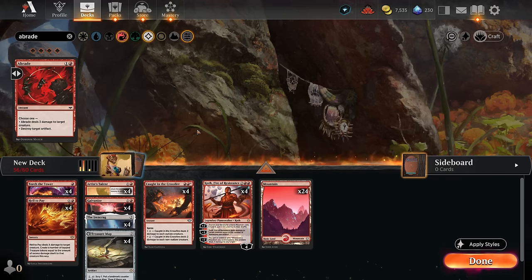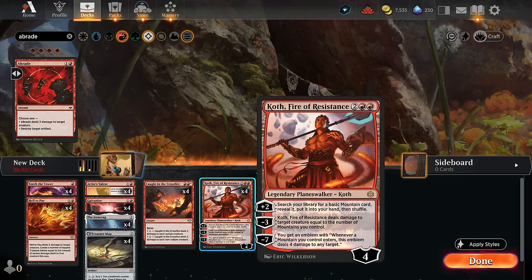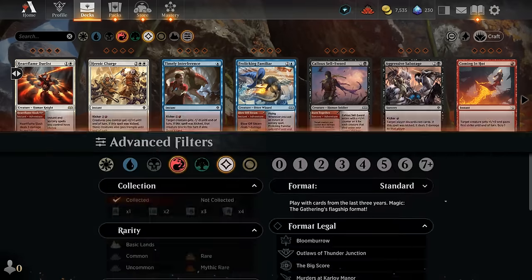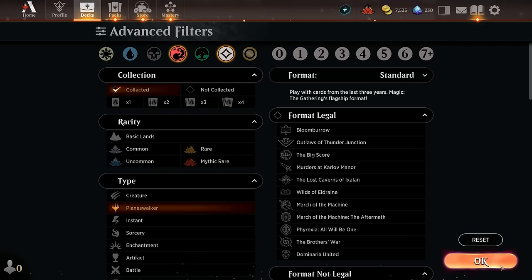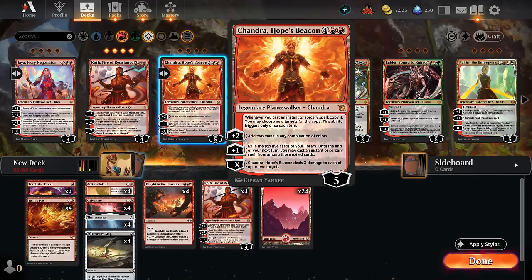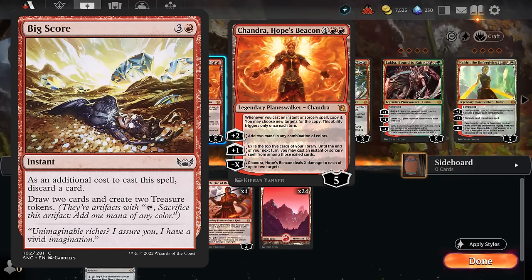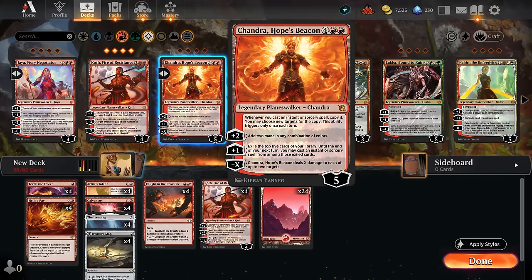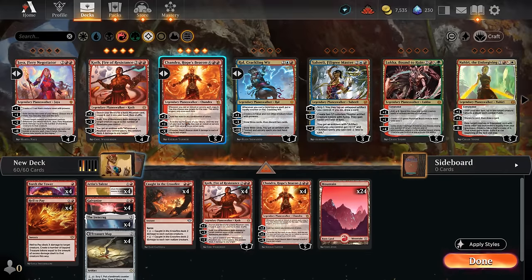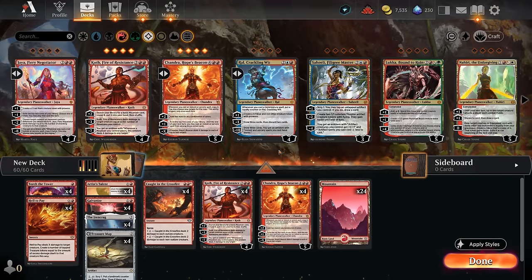We're almost done but still missing an additional way to close out the game, since our removal targets creatures rather than burning the opponent directly. An additional planeswalker might do the trick — Chandra, Hope's Beacon looks like a good fit. While we no longer have Big Score to synergize with it, it's still a nice way to answer multiple threats at once thanks to the passive ability copying our instants and sorceries. With ramp from Iron Crag or treasure tokens from Hell to Pay, we can help cast the 6-mana Chandra.